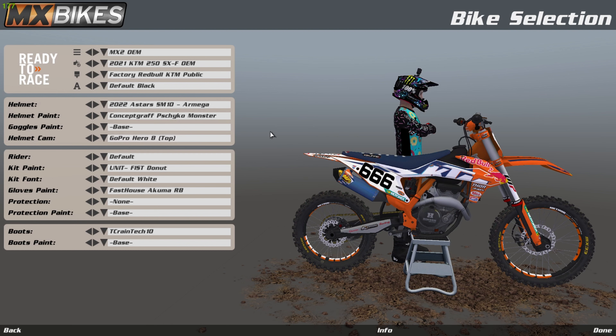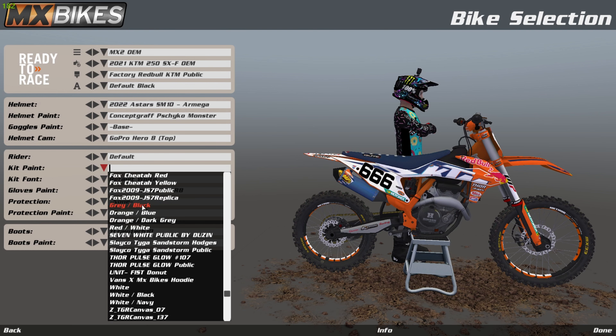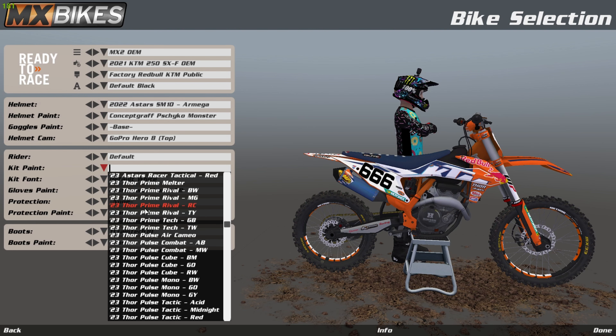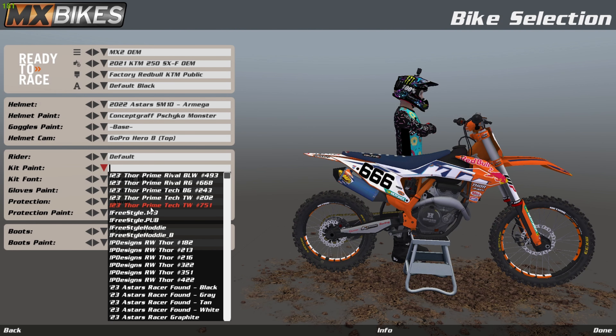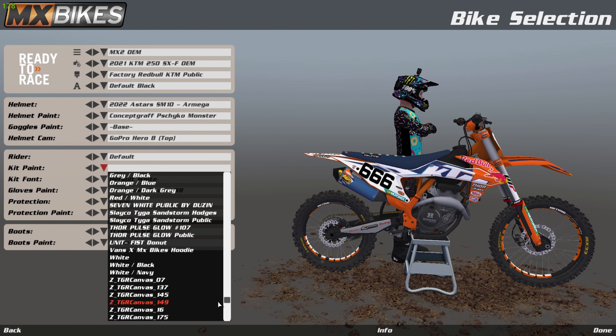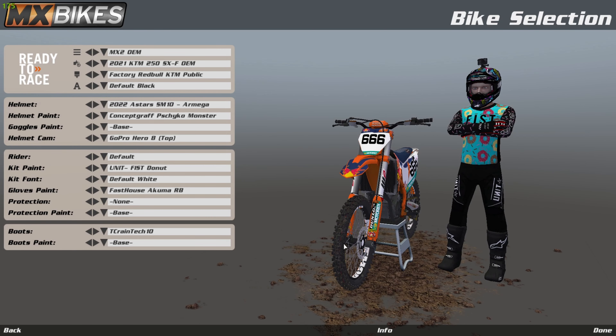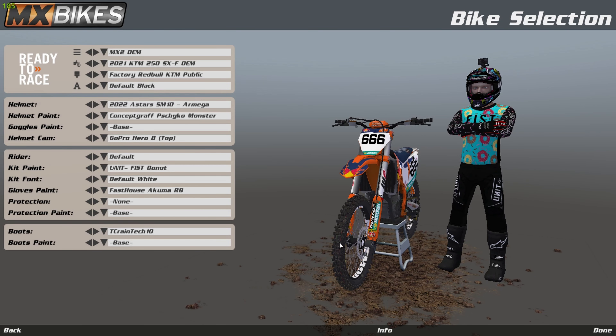You'll have all these helmets - just to show you that the kit paint worked. Gloves of course, boots - boots are the same way as helmets, you will have different boot models, so just install it like you do helmets but in the Boots folder. I just wanted to touch on what would require an actual model swap, which helmets are the most common thing for.